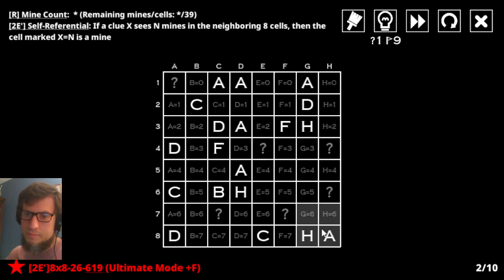A is not allowed to be zero, so this particular h is not allowed to be zero. C can't be zero, but it also can't be two or three. So this one has either one or four around it. Whereas, this d must have either one or three, and same with that one. These are interesting things.